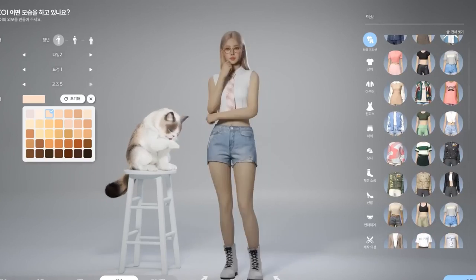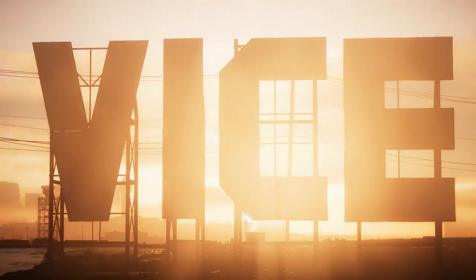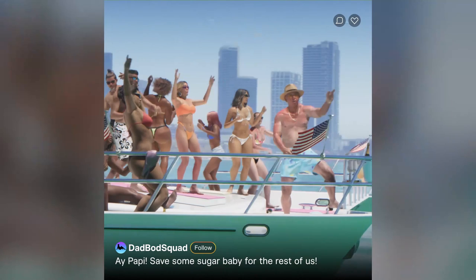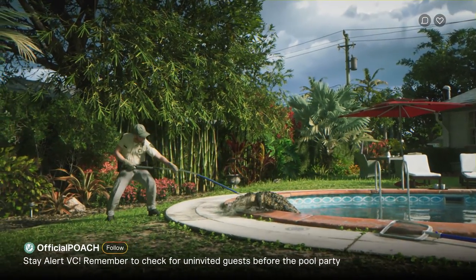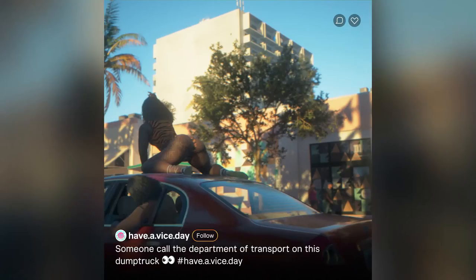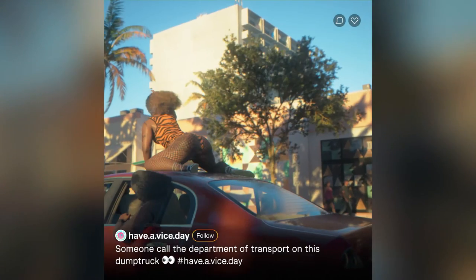I also noticed this guy has a crazy hairstyle on the boat — the ponytail guy looks pretty good, like the Yoga Guru from GTA 5. He might even be the same dude. He honestly looks like Joe Biden — let's try to find out. But he's a little bit buffed up, and look at the hair physics — they are actually cranked up.